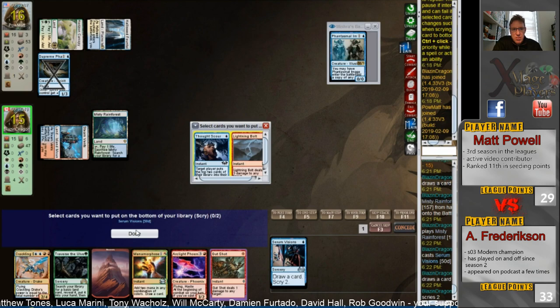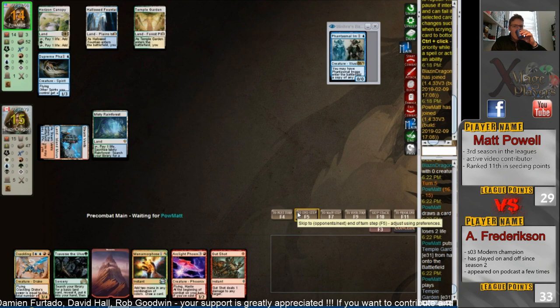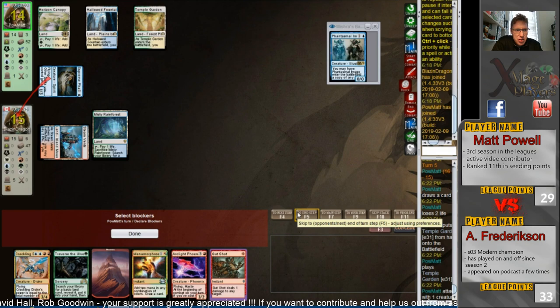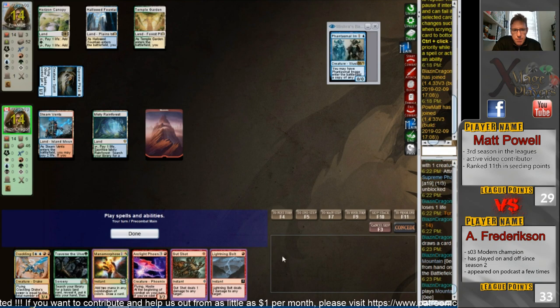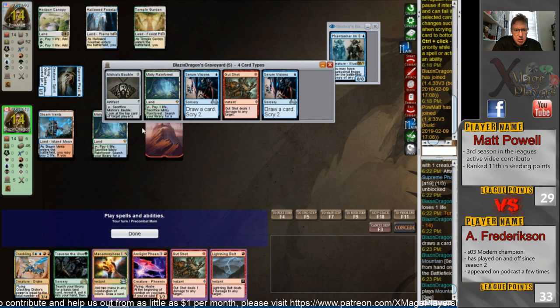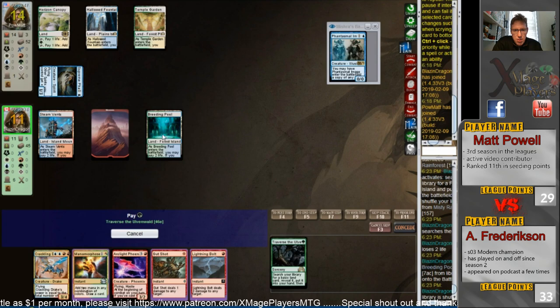The Spirits deck will look to go wide against a deck that probably only has sparse removal — you can see the Gut Shot there. Lightning Bolt's probably about the best you're gonna get, particularly in game one. Temple Garden untapped, shocks himself — you can see he's down to 14, taking a beating from his lands. Horizon Canopy takes one life each turn you tap it for mana. Pretty clear what he's representing — probably a Spell Queller. Anthony's got the Gut Shot which does nothing here.